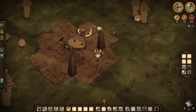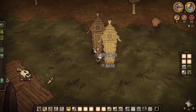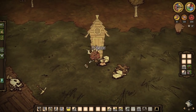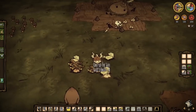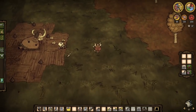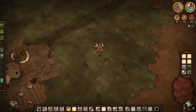Stumbling upon the fat man himself, the pig king, is a good starting point. It is very likely you will find a decent amount of pigs around. Get yourself a hammer and start destroying their lovely homes like the monster you are. After rooting these pigs from their homes, it is time to wander the world and find some more.